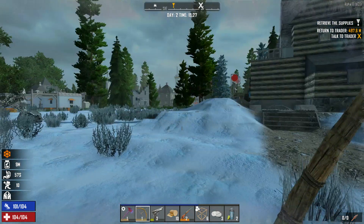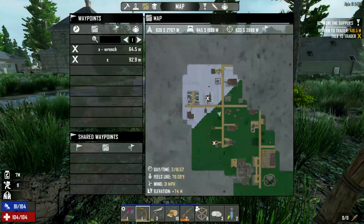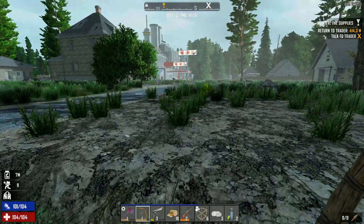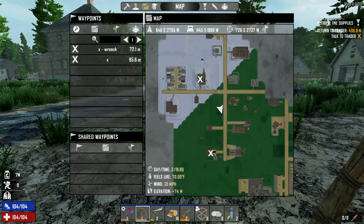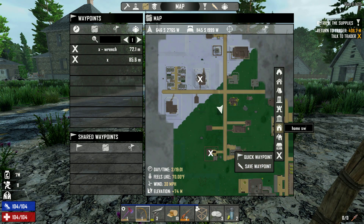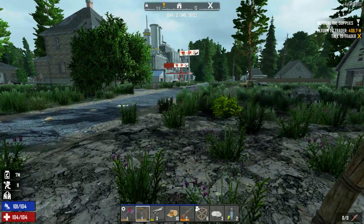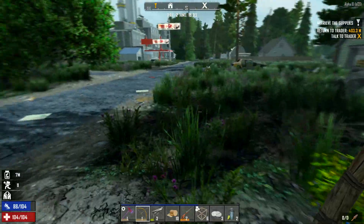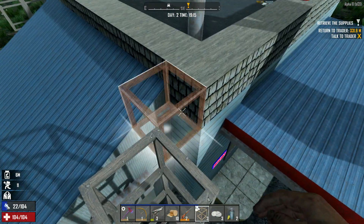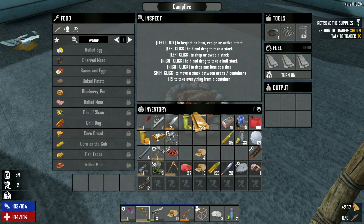Wrench there — just so I know there's a wrench box there. Passing Gas there. Wait a minute, which one's my base? Oh, that's the one I cleared out. I've got to put an X through that as well — in fact, this is kind of my base. Is it still a sweet hoe? Home sweet hoe. There we go — am I going to make this jump? In fact, I'm not going to risk it. There we go. We got the snow!